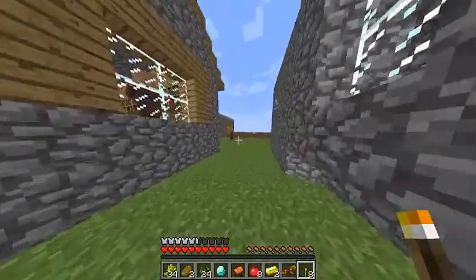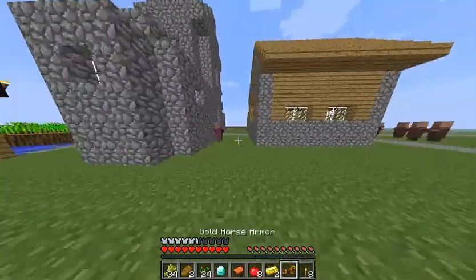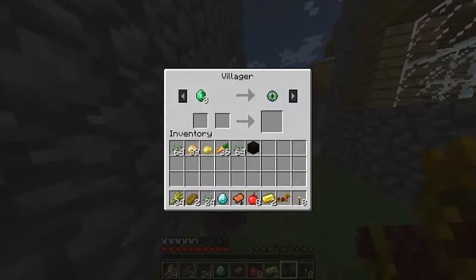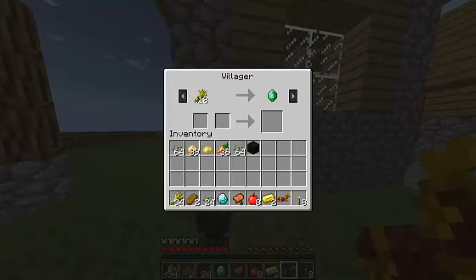He's a fisherman. I want one that has wheat on the very first trade. I want to place a lectern. That has wheat on the very first trade. That is not it. There's a library right there — this is probably the best that we can get.